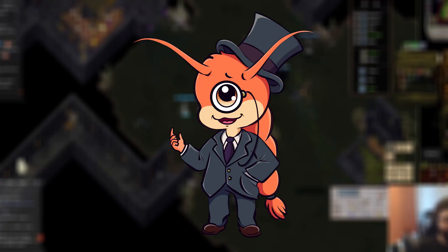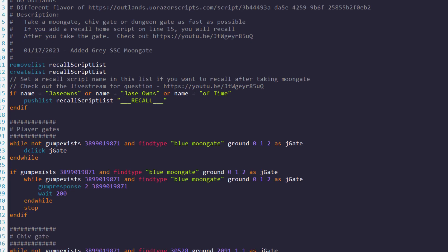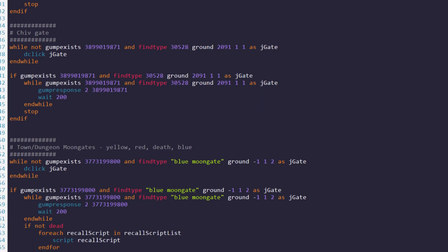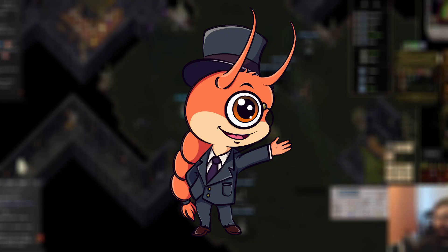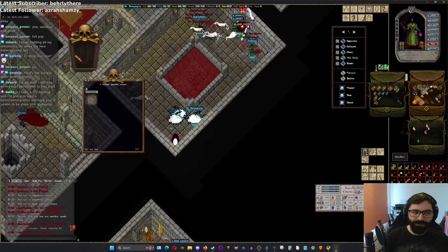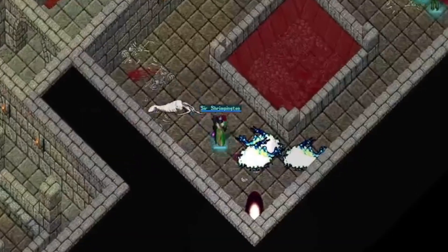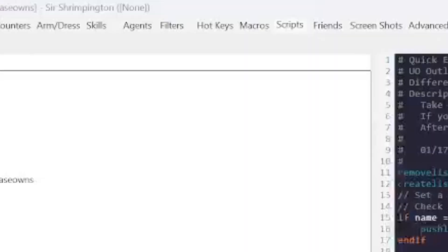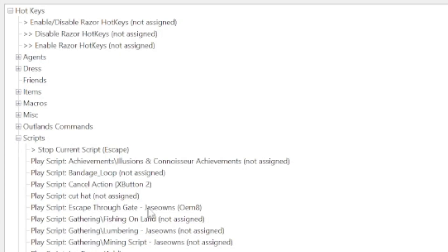Script number one: Escape through gate. This script will automatically look for a nearby gate and then teleport you back to the last selected town that you went to using a gate. This script will get you out of dungeons instantly. So when the red player shoves his long pork sword into your buttocks, you can very quickly escape through the gate without navigating gumps. Just be sure to set this script to a hotkey so that you have a panic button.